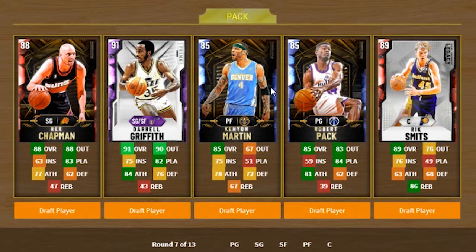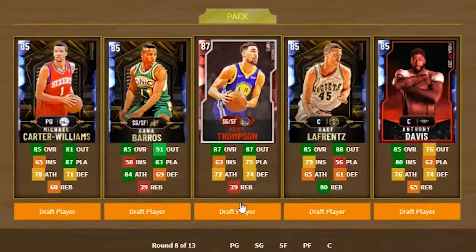Oh, I sold Rick Smiths and I don't think I have the MT to go back and get him. We're gonna get Kenyon Martin — he is so good. I would say he's a budget beast, but he's technically a Sapphire, but he's a budget beast. I have the AD and I have LaFrance, but I can't pass up on Klay.